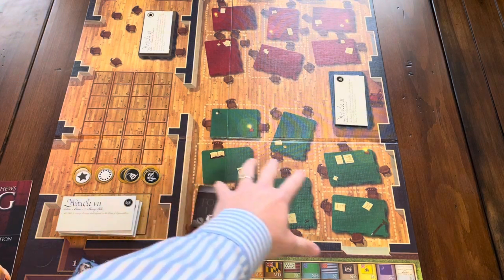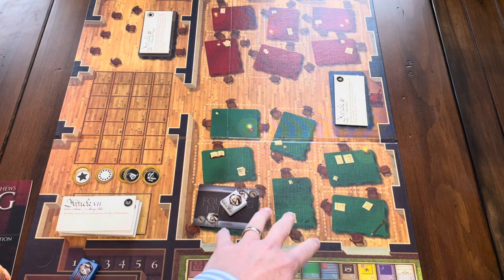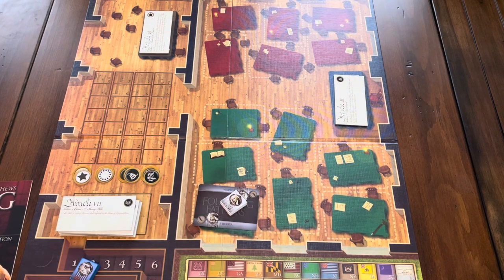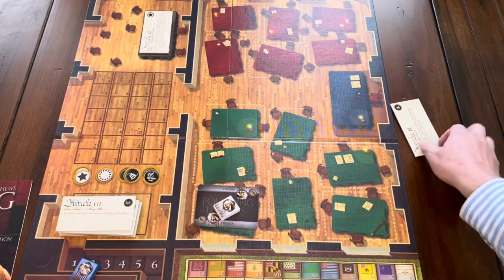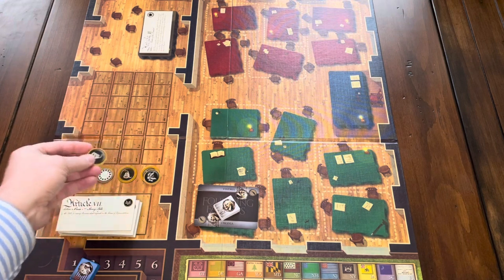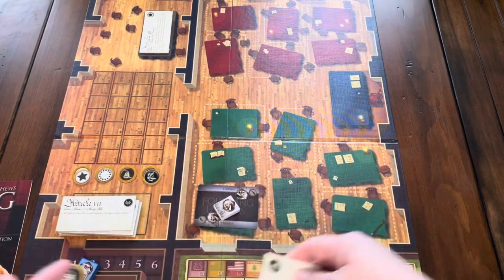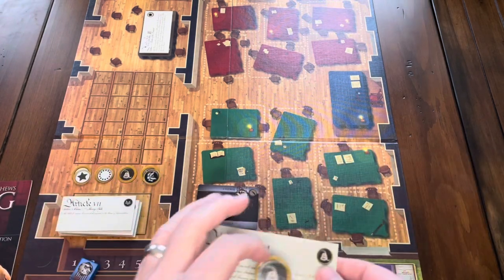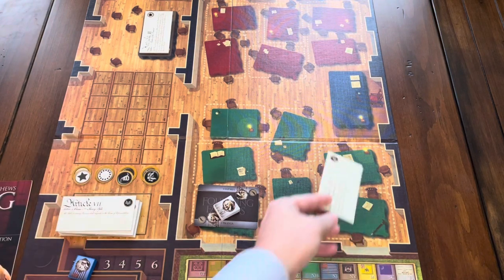A vote ends when either all six negative seats or all seven yes seats are filled. Once one side is full, the article either passes or doesn't pass. Then that goes off to the side and becomes important later — based on what passes, you'll collect tokens on the debate track. Once you collect a certain amount of matching tokens, if four of those articles end up in the constitution at the end of the game, you get four points for every token you have. Those points are added onto points collected during the game.